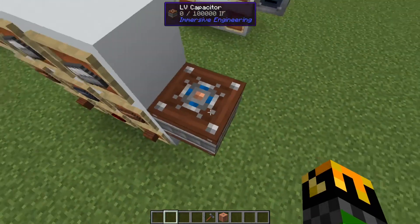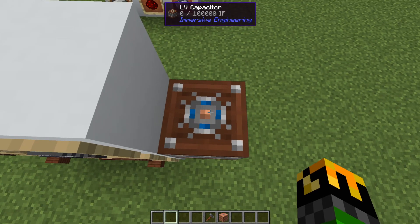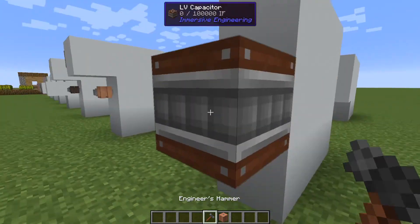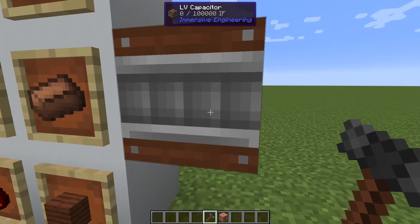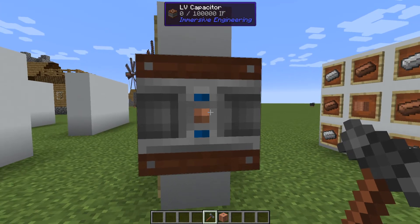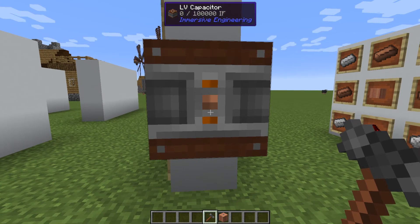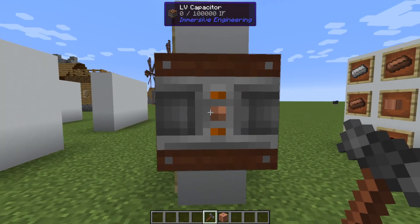When you first get the LV capacitor, the blue area on top means that power can feed in. If you put a wire connector there and connect it to a kinetic dynamo with a windmill, it will start accepting and storing power. But it doesn't come with an output. To change that, take your engineer's hammer and right-click a side — this first adds another input shown in blue. Right-click again to change it to orange, which means output. Blue means input, orange means output. That will be the same for all immersive engineering machines.